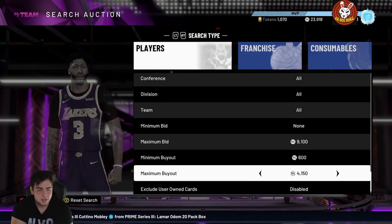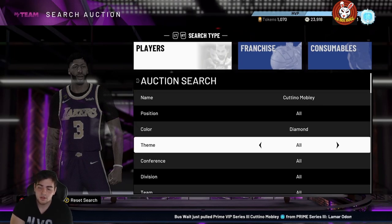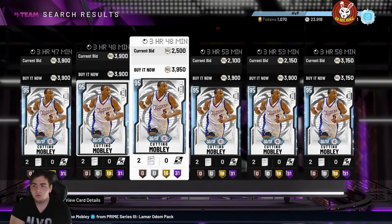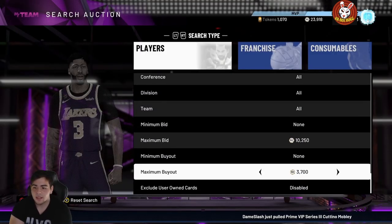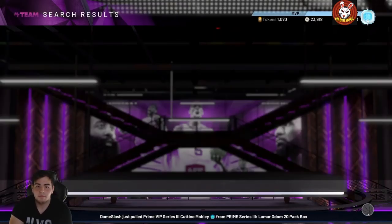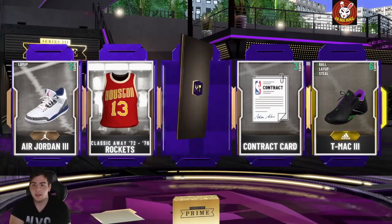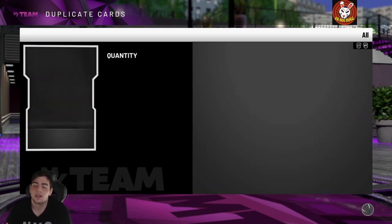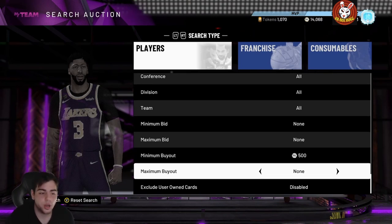The Nick Young and Cutino Mobley filters are going to make you thousands of MT — I really recommend you try them out. Cutino Mobley is around 4k; you could invest around 3,100. He's a good card even though he's 6'4", which does hurt his value a bit. If you want to do the prime filter and all that prime stuff, definitely try out these filters — they're going to be money filters. Eddie Curry is so OP, it's crazy. Make sure to check out the gameplay. That's all I got — hope you guys enjoyed. Have a good one, peace.